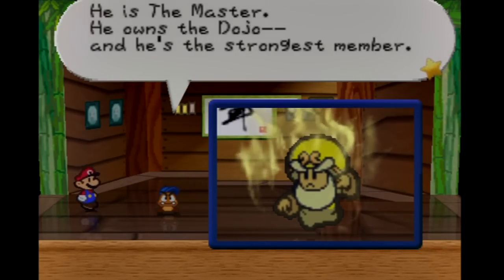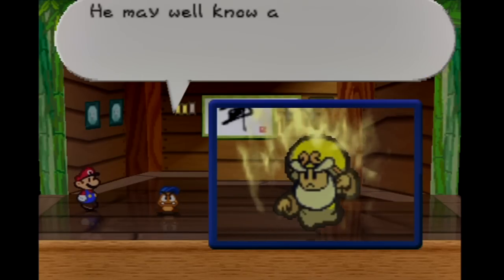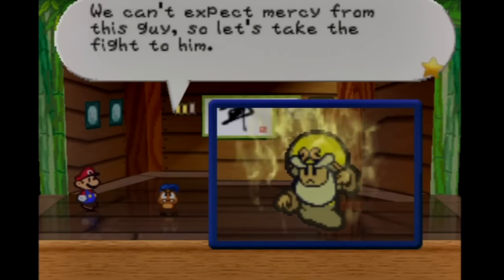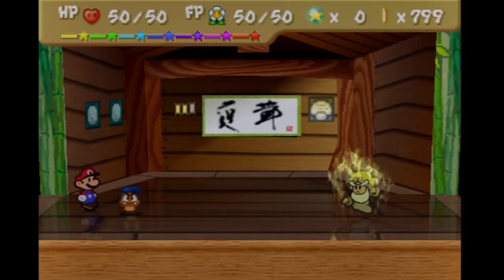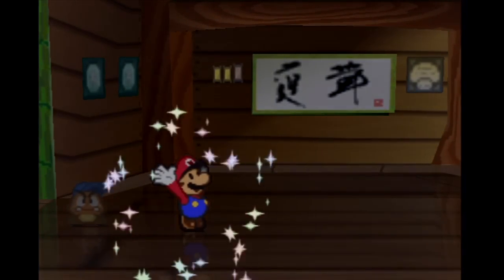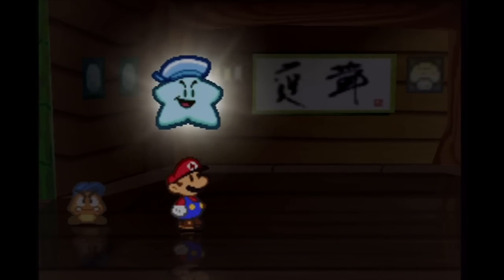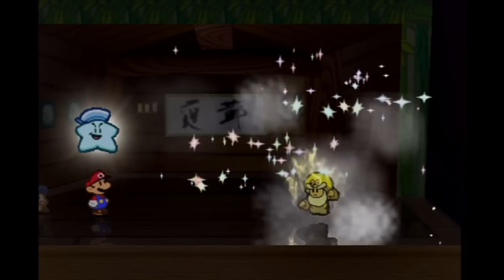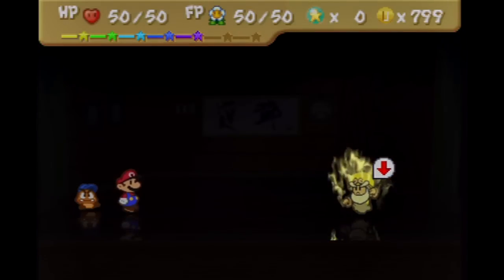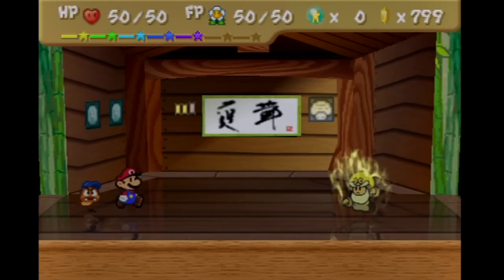If you have better reflexes than I do — which is really not that hard to do — then you might be able to do this a little easier than I did. I should be able to block most of his attacks, although I will be taking some damage here. First things first, you tattle him. He has one point of defense, which is why I have D-Down Jump. It's very critical to chill him out so that way he doesn't annihilate you. Even with 50 HP, he can really pile on the damage. Of course, if Merle decides to interrupt, so much the better.